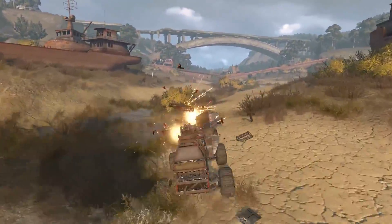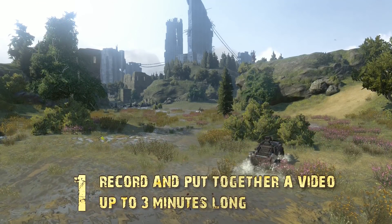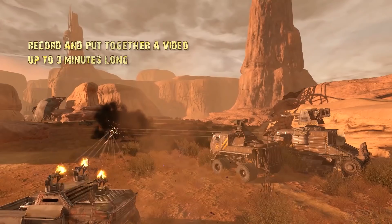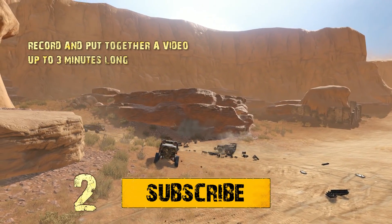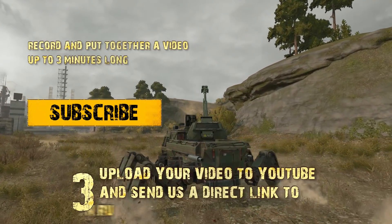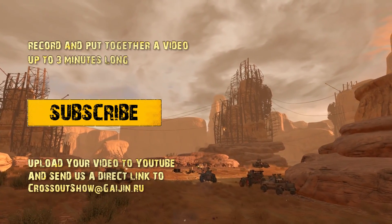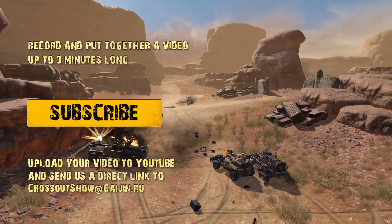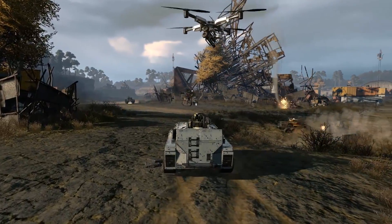Let's recap the 3 simple steps on how to submit your video to Crossout Show. Step 1: Record and put together a video. The submitted video must be made by you, must be published for the first time, must have public access for viewers, and must not violate any copyright laws. Step 2: Subscribe to our YouTube channel and hit the like button below this video. Step 3: Upload your video to YouTube and send us a direct link to CrossoutShow@Gaijin.ru. The covering email should contain the desired category for your video, your in-game nickname, and the email address registered with your game account, so we can send you the reward should your submission win.